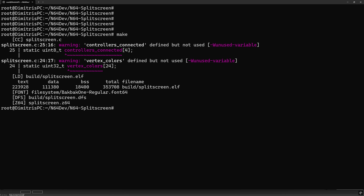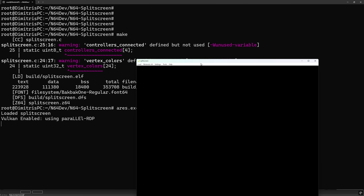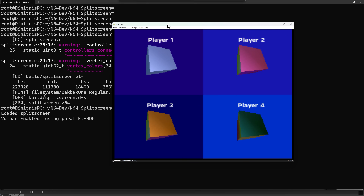The code for this demo is on my GitHub page — link is in the description below. If you want to play around with it yourself, you do need LibDragon to compile it, and I recommend using an emulator such as RRES to test your work.